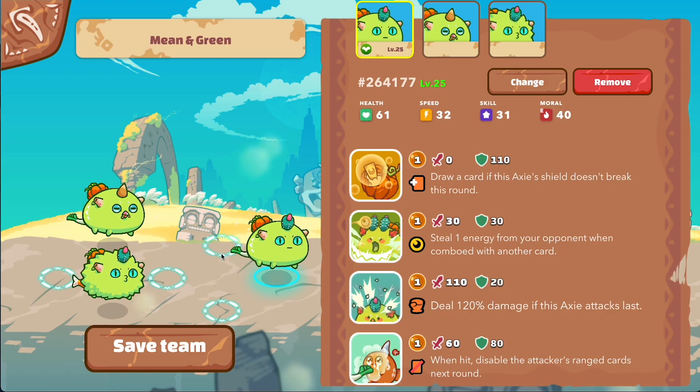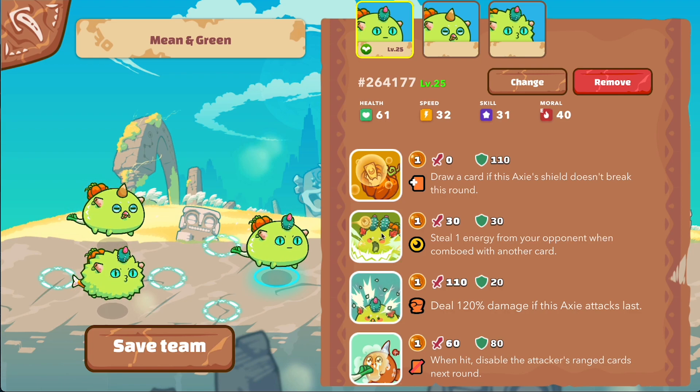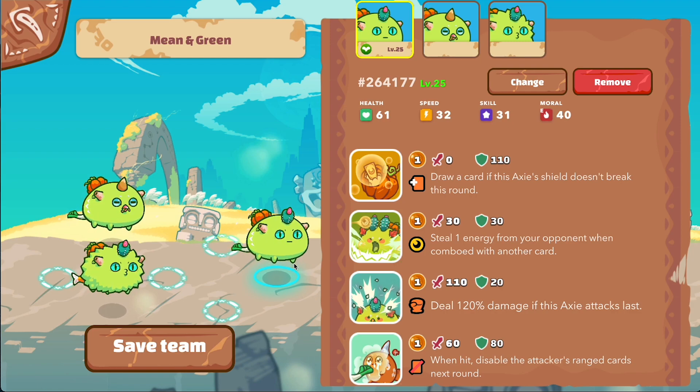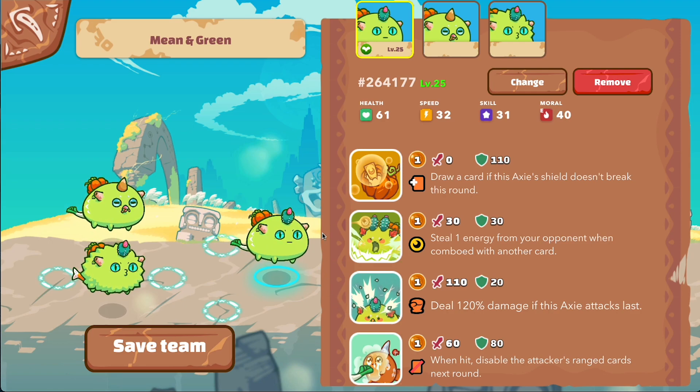We'll start with the Axie in the front. This Axie is one of the Axies I started out with — it has pretty typical plant cards: pumpkin, sirius, cactus, and hatsune. This means I have a lot of utility with him. He can steal energy with sirius, deal damage with cactus, and put up a wall with pumpkin and hatsune.